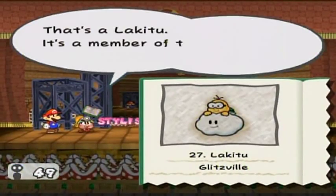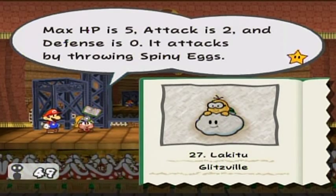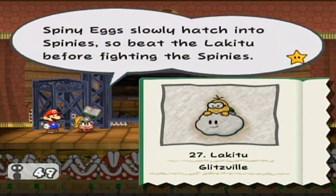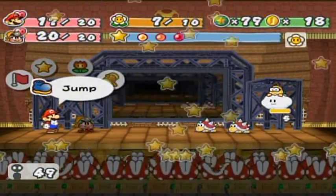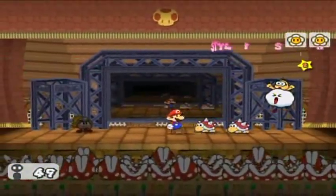That's a Lakitu — a memory of the Koopa clan that rides on clouds. Max HP is five, attack is two, defense is zero. It attacks by throwing Spiny eggs. If you stomp on it while it's holding a Spiny egg, you'll take damage, so don't. Spiny eggs slowly hatch into Spinies, so beat the Lakitu before dealing with the Spinies. This book doesn't answer my real question: where does it keep all those Spiny eggs?